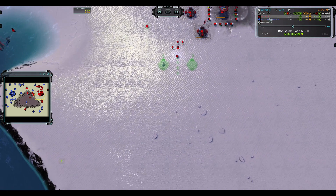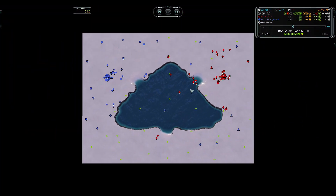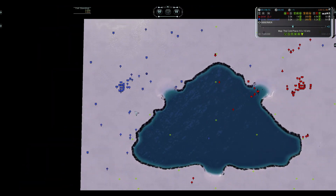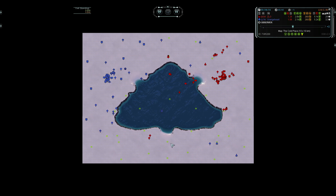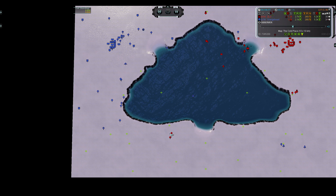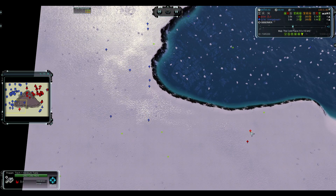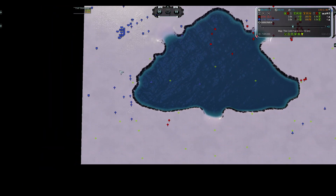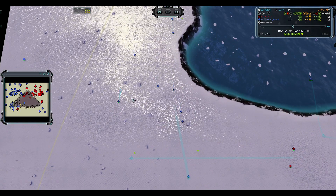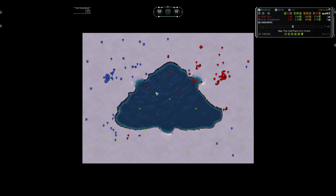Zillow taking it very easy on the expansion, going quite slow, focusing on his base, using reclaim to get his factories up. We have a lot of tanks now moving to the bottom for Mephi. Can Zillow find a way past and catch this engineer? If he could, it would be really nice — these two tanks would be totally worth it. But Mephi looks to be super aware, he's afraid for this guy, so he's going to let his army deal with it.